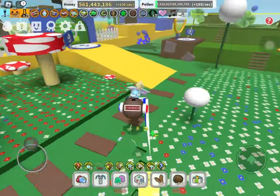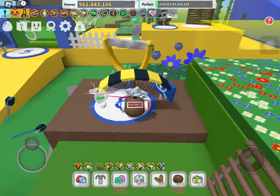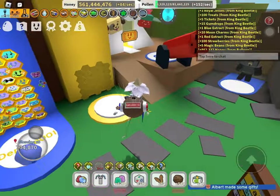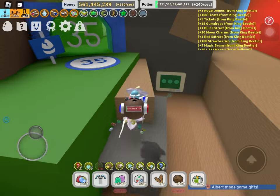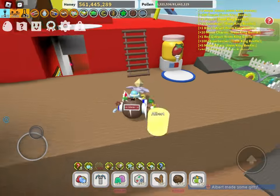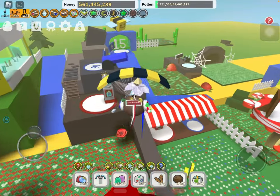This simple trick will actually double the amount of rewards you can get from a single mob here in Beast Swarm Simulator. If we take a look at the chat right now, I got 5 magic beans from a single king beetle, which is extremely rare, and from the thumbnail you can see I got 10 glue and 10 tickets from the exact same werewolf as well.